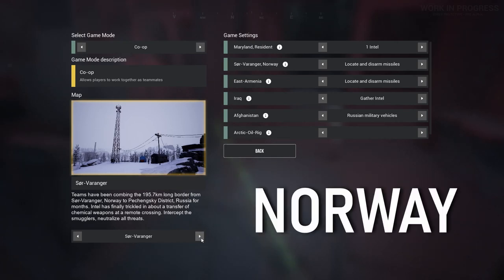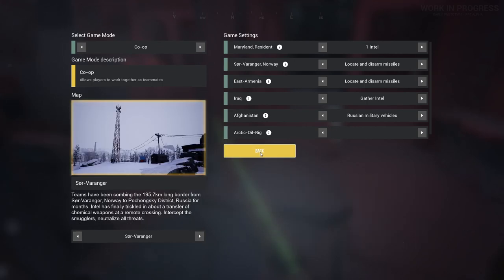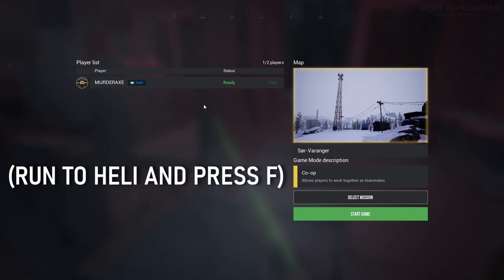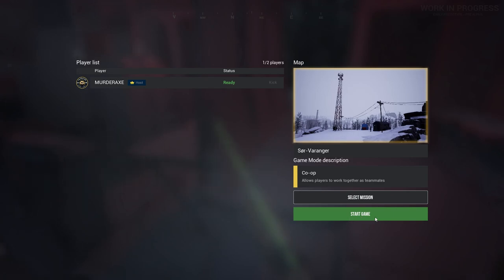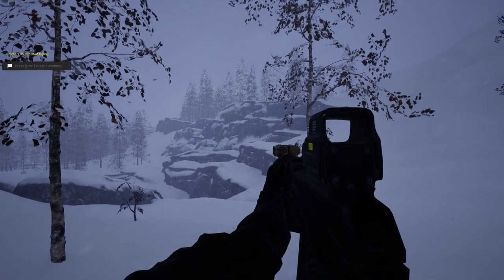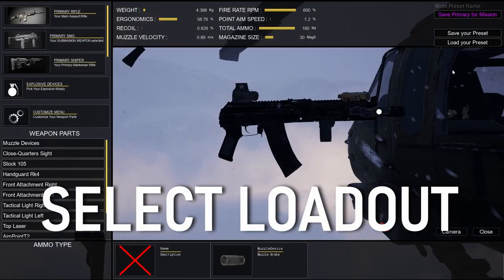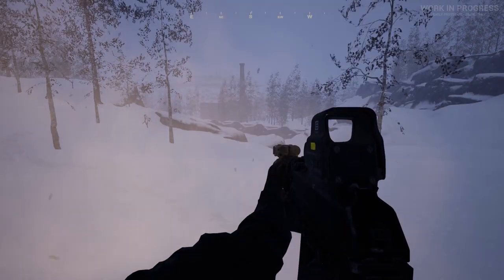Available maps include Maryland, Solver Anger, Norway, East Armenia, Iraq, and Afghanistan. Once your mission is set, hit Back and start the game. Teammates need to ready up by running to the helicopter and pressing F. Alternatively, start the server and mission first and have teammates join directly into the mission. Once the mission starts, select your force, go to the vehicle or helicopter at the starting point to adjust your gear, select your loadout, and you're ready to go.